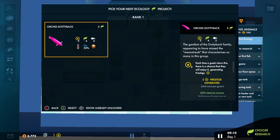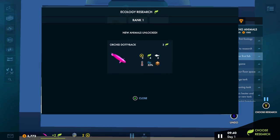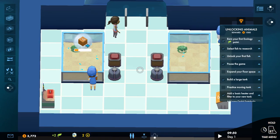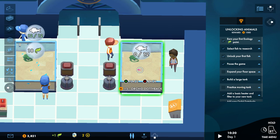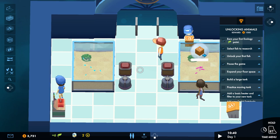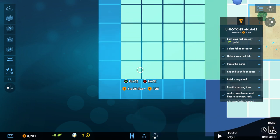Now we can open up our aquarium. Guests are going to come in and as they look at fish you're going to earn ecology points. As you earn points you're going to unlock new fish and other stuff. That's how you play the game — you can also fast forward and pause by holding the right trigger. We're going to sell those fish so we can make room for new ones, and we can expand the place and make it bigger.